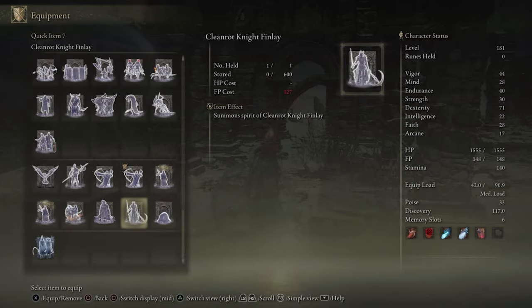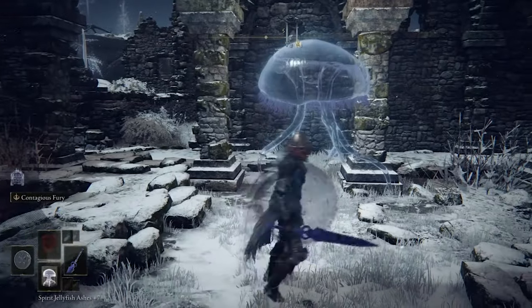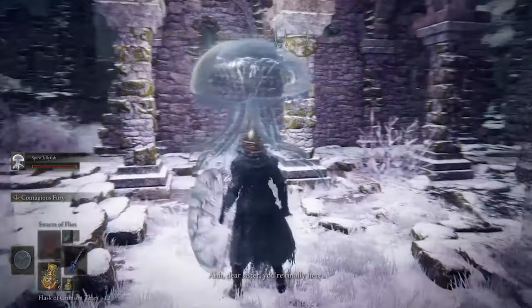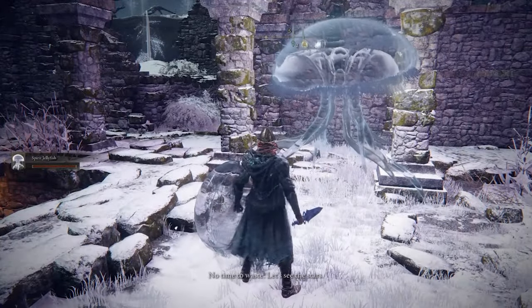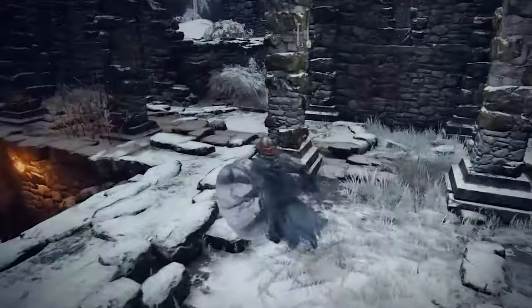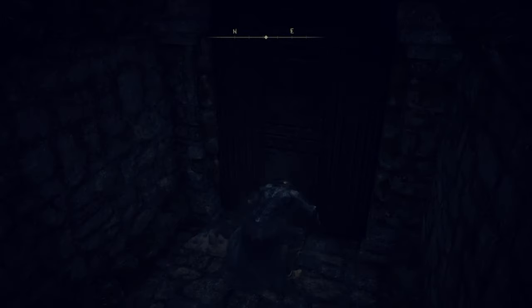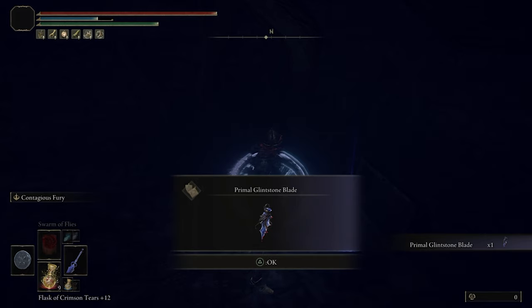So we're gonna summon the jellyfish, and this is what happens. She's gonna say something to us. A seal was broken somewhere. You get over here, the seal is broken, you can open the door. And obviously you get a chest as your reward — the Primal Glintstone Blade.